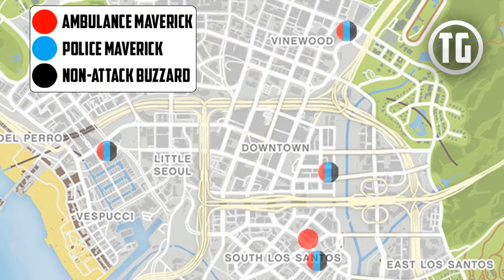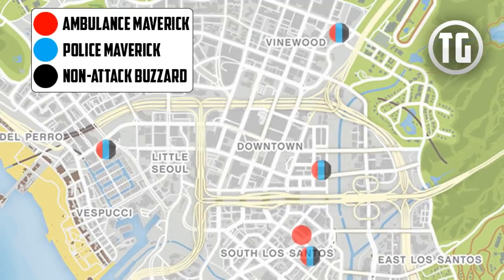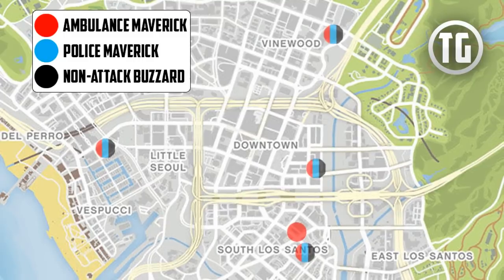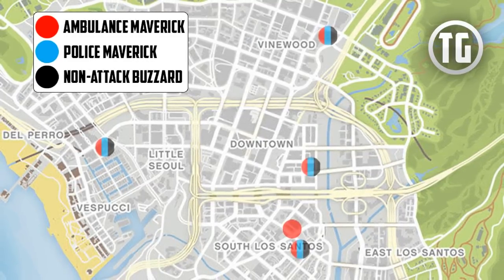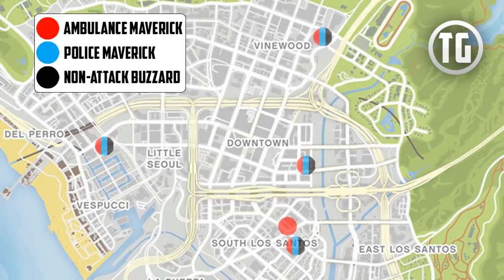Now to start off, there are 4 locations in Los Santos that have the possibility to spawn one of the 3 mentioned special helicopters. There is also one location that can specifically spawn the Ambulance Maverick, and most of these locations can be accessed by foot except for 2. As you can see here on the map, these are all 5 of the mentioned spawn locations of these special helicopters.